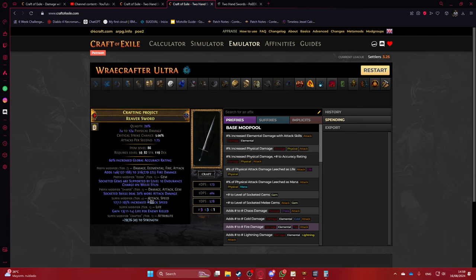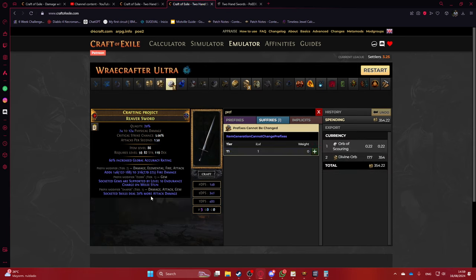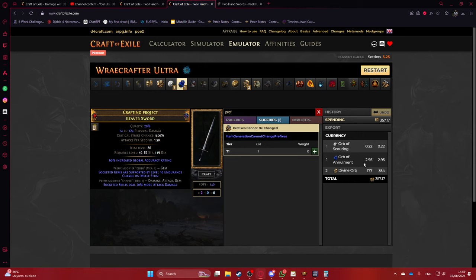You have two options here: yolo annul for roughly a 33% success rate, or yolo veil — but the downside of veiling immediately is that if you fail, the item is bricked and you have to start all over. So the annul is the safer option. Sometimes you'll remove the wrong mod, in which case you do another awakener setup, adding almost three divines to the cost.